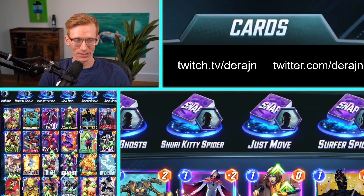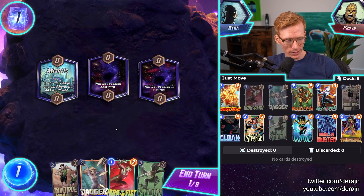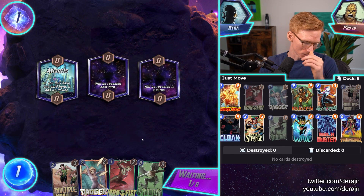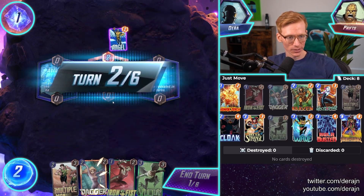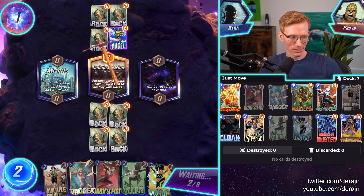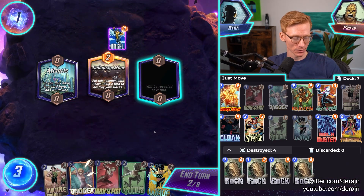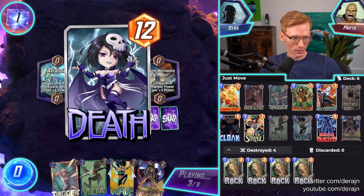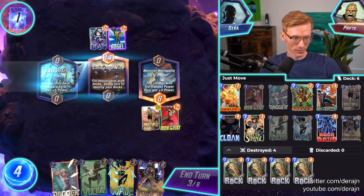Let's hop into some games and see how these play out. With the just-Move deck, the absolute high roll is playing Multiple Man into Hulkbuster, or Multiple Man into Iron Fist Hulkbuster — moving that buffed-up Multiple Man. We've got to skip because of the Collapsed Mine. With a move deck, you need the utility of moving cards around, so we're going to dump some cards and move the Vulture with the Iron Fist. They got some value from the Collapsed Mine with the Death card.